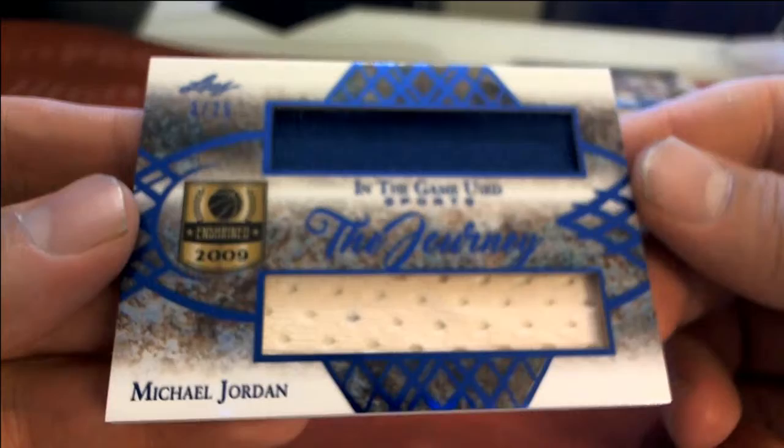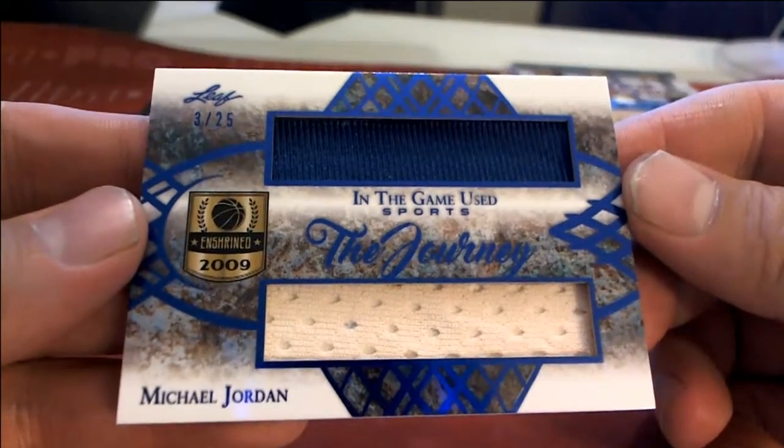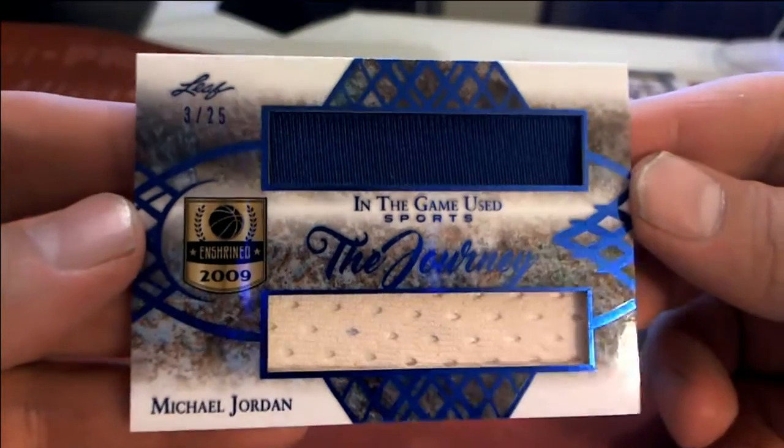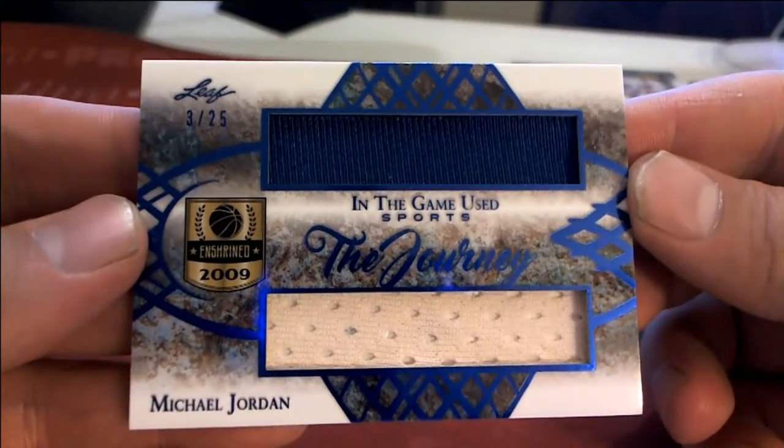Old Michael Jordan! The Journey, 3 of 25 — look out! J is Luke L, coming out to you Luke. Nice one for Luke, dual relic.